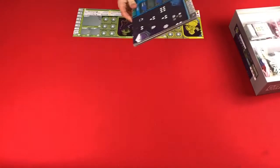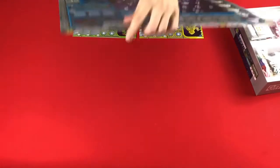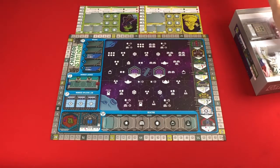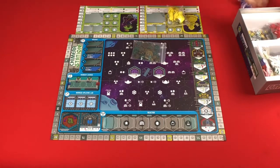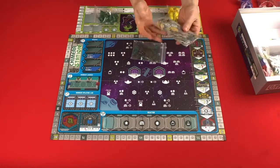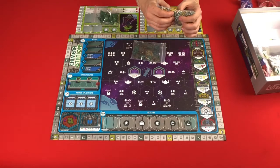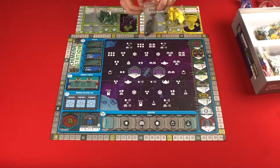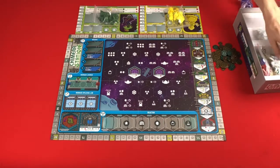Grab the board. One thing to note is I have the deluxe version of the game, so the components I have are going to be a little bit different than what you may have, because I have these nice metal coins. I can show you what you will likely have - the cardboard tokens, which are still very nice, good quality card stock, not cheap. But I do have the deluxe version, so if you have different components, don't think something's wrong with the game that you have.